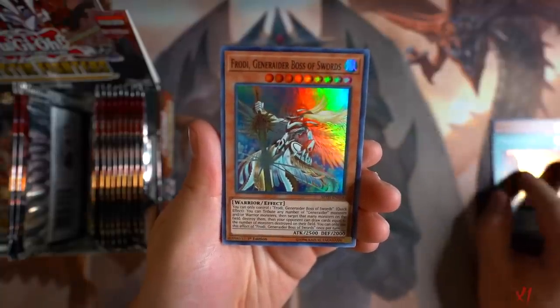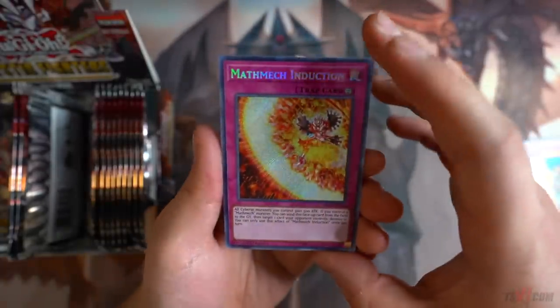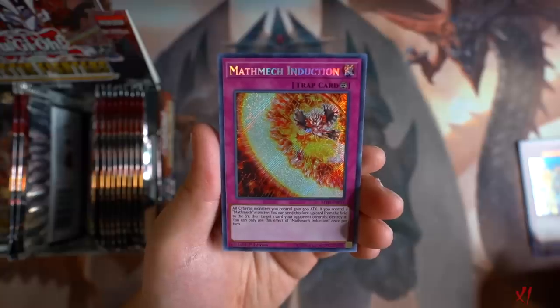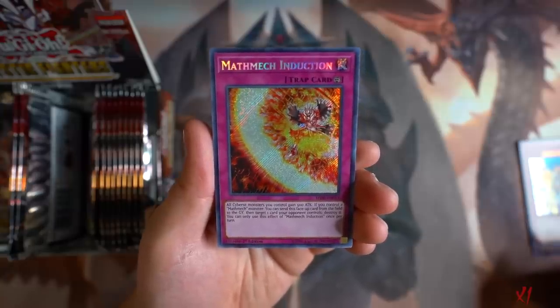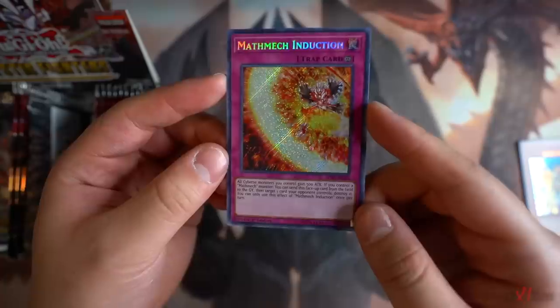Froady. Generator Boss of Swords. Full file. Mathmech Induction right here. All Cyber monsters you control gain 500 attack. You can control a Mathmech monster — you can send this face-up card from the field to the graveyard, then target one card your opponent controls and destroy it. You can only use this effect of Mathmech Induction once per turn. Mathmech is a new Cyber archetype which focuses on OTK-ing your opponent, which is really cool.